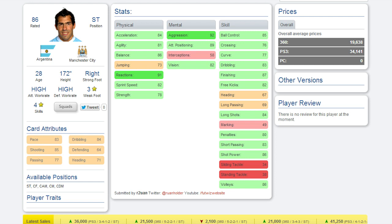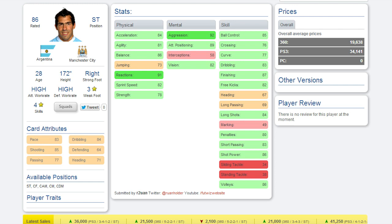Next up we've got Carlos Tevez, who has a shitload of stats — look at those, all green. His acceleration is 84, his reactions are 91, his aggression is 92, so a very aggressive striker. His attacking position is 89, his ball control is 85, and they go on and on. His shot power is 86, and in-game it is just disgustingly good. Unfortunately he's only got a 3-star weak foot, but he's a 4-star skiller. Two amazing players up against each other this episode — we'll go see what they play like in-game.